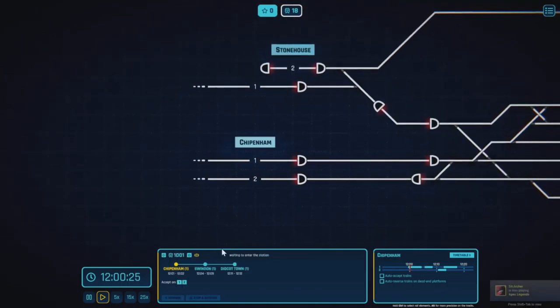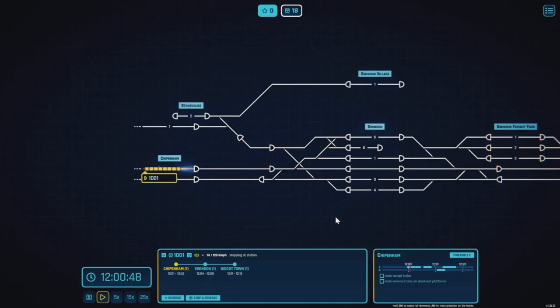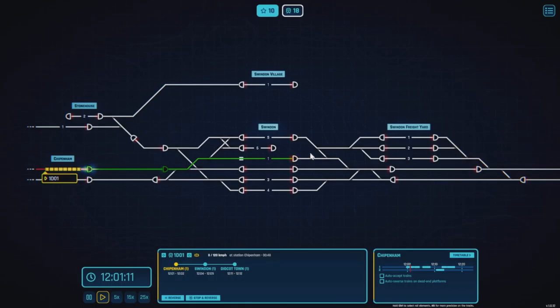Let's come into Chippenham. We've got 1 Delta 01 coming in from Chippenham, needing to be here pretty much now. It's coming in on Platform 1 — you can see that in brackets. So let's bring it in on Platform 1. It's stopping here and will be leaving at 12:02, and that wants to be getting to Swindon Platform 1. I did the tutorials and it seemed a really fun game — nice and chilled out.